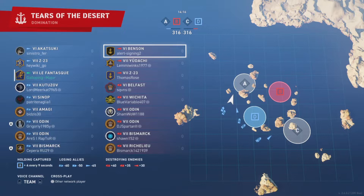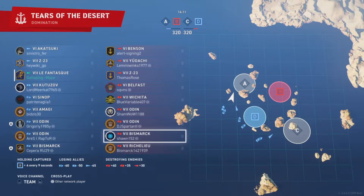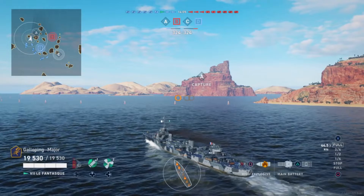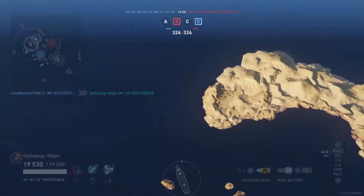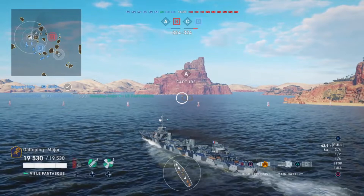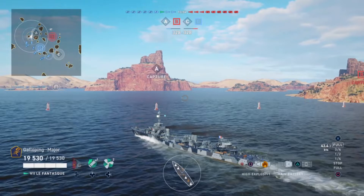So it's a game of domination on Tears of the Desert. Enemy team: Benson, Ytachisa, 23 Belfast, Wichita, Odin, Odin, Bismarck, and Richelieu. Both their cruisers are radar cruisers — the Wichita having 9km range and the Belfast having 8.5km range with a radar duration of 30 seconds.